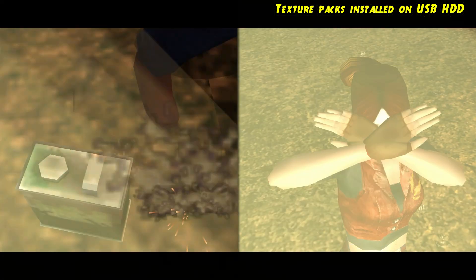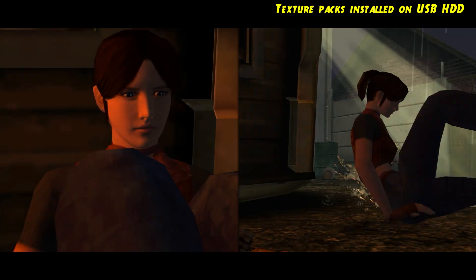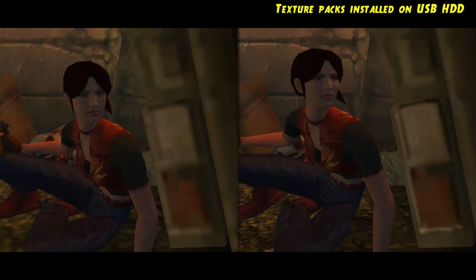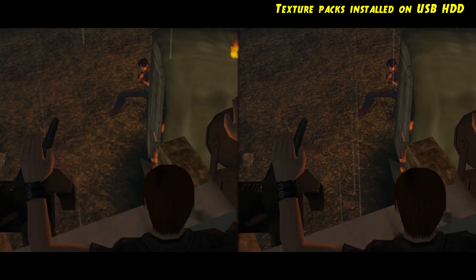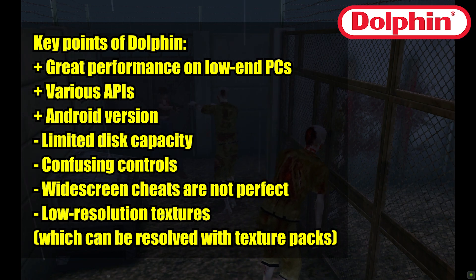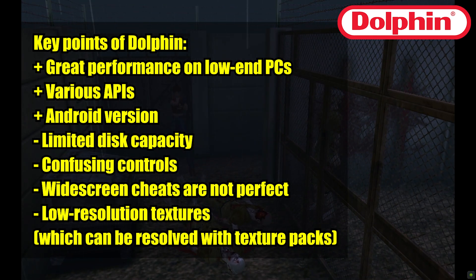There is also a texture pack that fixes the problem with low-resolution textures; to use it in Dolphin, it is recommended to use an SSD. Key points of Dolphin: great performance on low-end PCs, various APIs, Android version available, limited disk capacity, confusing controls, widescreen cheats that are not perfect, and low-resolution textures which can be resolved with texture packs.